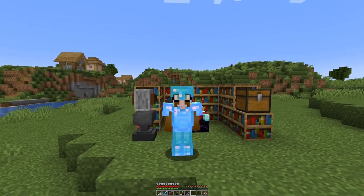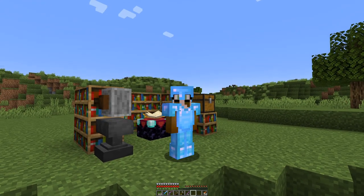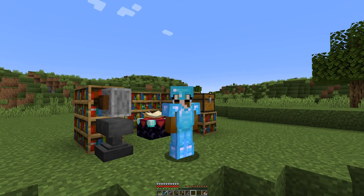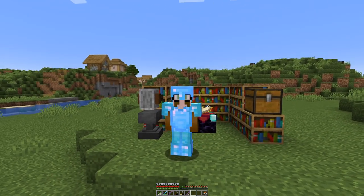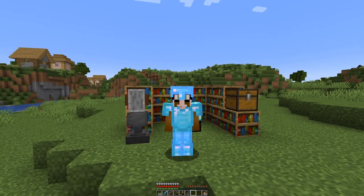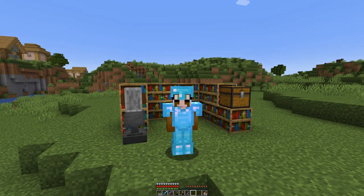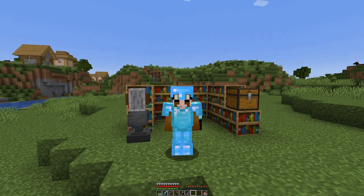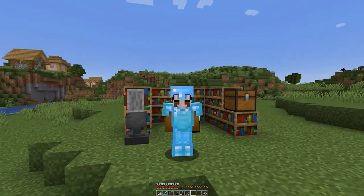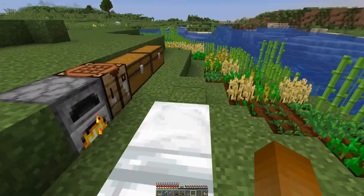We are fully geared up, but as you can see, no feather falling on the boots. So, as hinted last time, we shall go find another village as opposed to that one back there, to get ourselves a librarian with an appropriate book. But that might be slightly expensive, so before we head off, let's check our emerald supply.